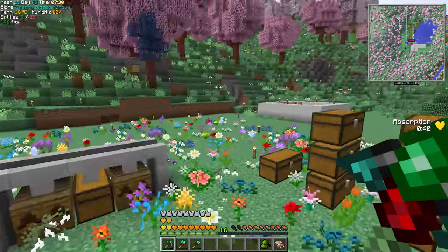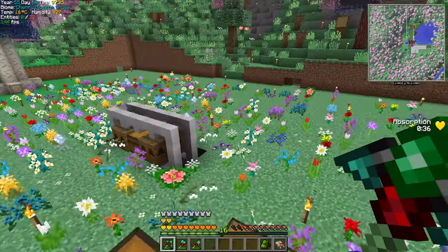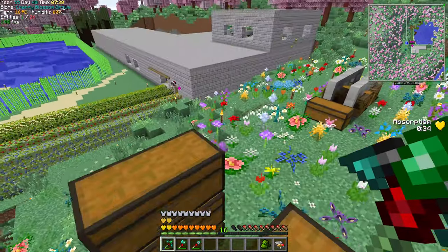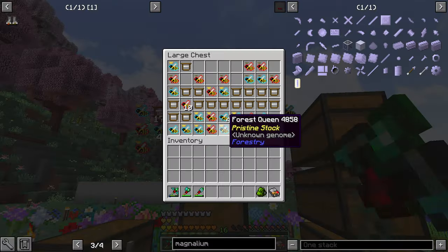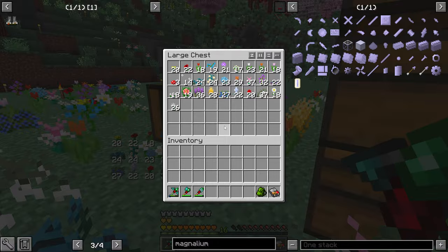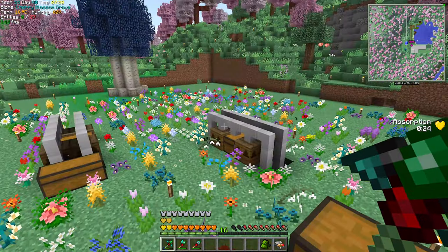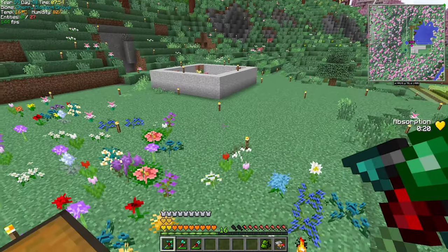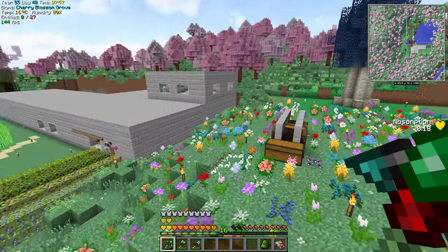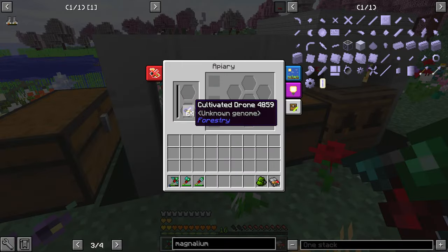We're not going to get into bees today, but this is what happens with bees - they make an ultra mess. I harvested some of these just for fun. Flowers are good for dyes and things like that, maybe for some curry stuff later on. It's kind of fun to collect them. Anyway, these are the results of it.